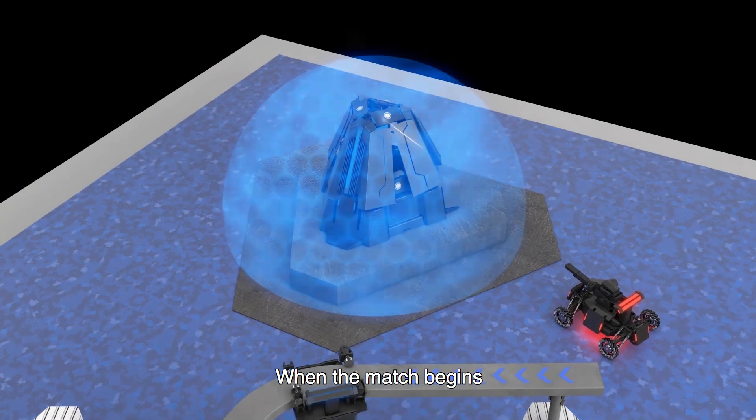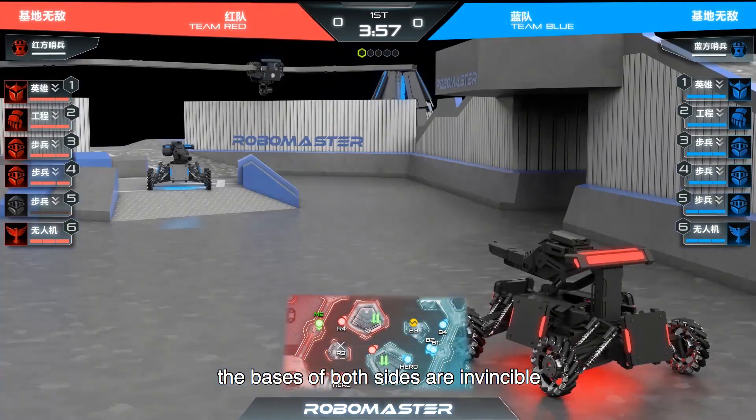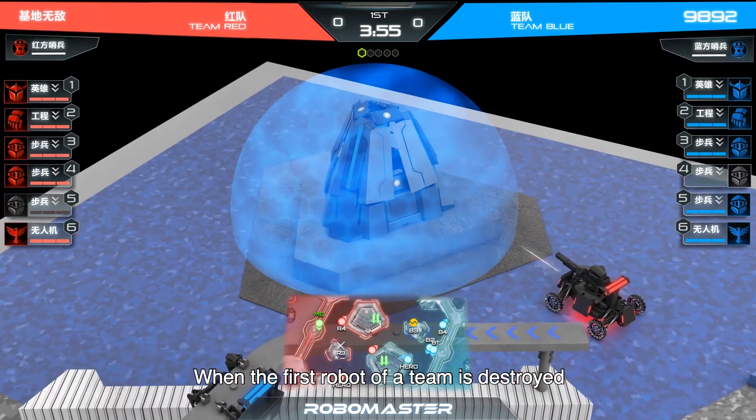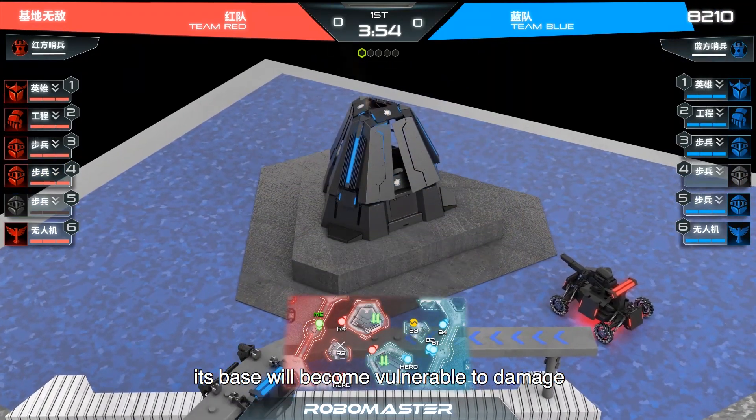When the match begins, the bases of both sides are invincible and cannot take damage. When the first robot of a team is destroyed, its base will become vulnerable to damage.